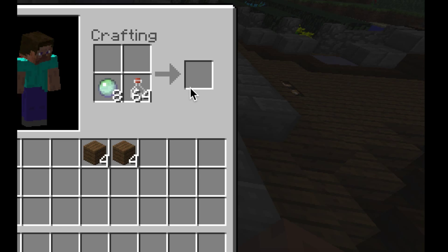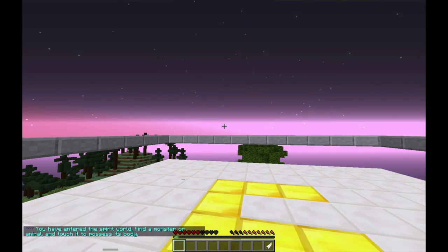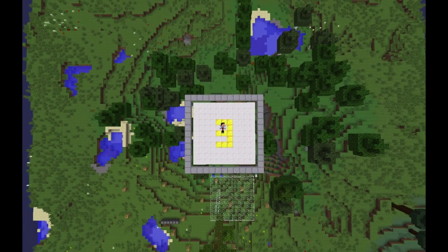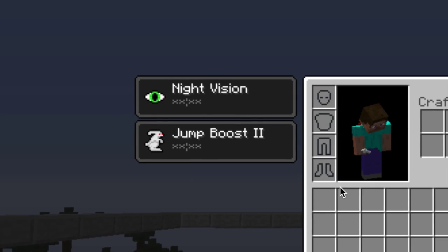I started with animal possession. By putting one monstrescence and one glass bottle in a normal crafting grid, this will give you a spirit potion. I emptied my inventory and drank the potion, which will jump you into the spirit world. You now need to find an animal to possess. Seeing as I'm a boring person, and not all animals have been implemented, I chose spider, which seems to be quite focused on utility with a jump boost and night vision.